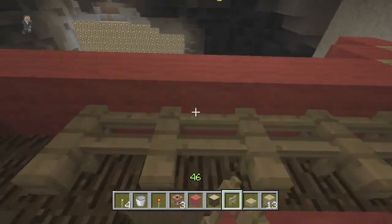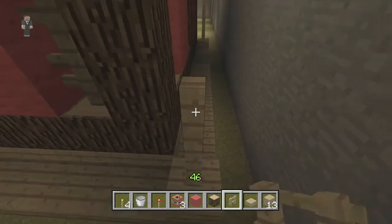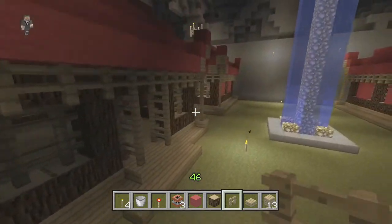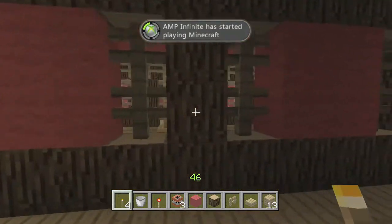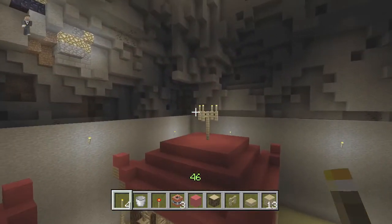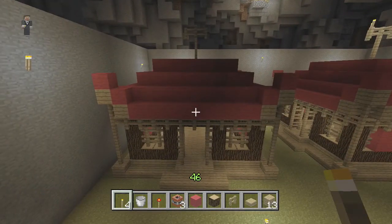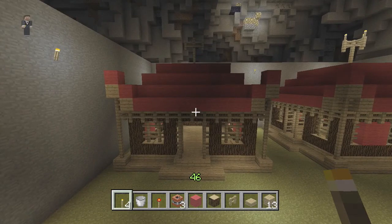Moving on to the last corner — connect these fences. Connect the last side and voila, guys. Now all you want to do is light up the house. I typically like to put a light there, there, and there. You can also put lights on top like my friend did — your decision. This is my tutorial of how to build a basic Asian Minecraft house. Hope you guys enjoyed it. Remember to go check out We Go Beast Mode — I'll put the link in the description. If you like this series, comment what you guys want to see next. This has been Evil Batman — I'll talk to you all later.